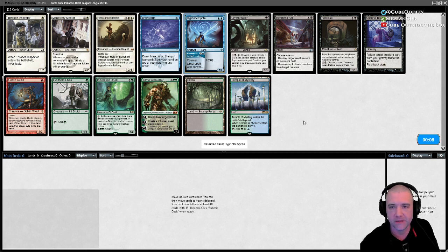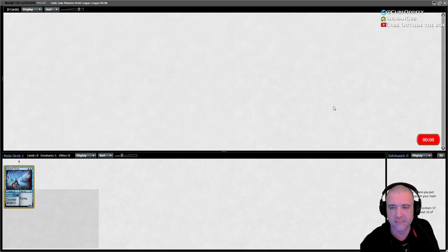Pack Rat or one of the dorks is probably the better pick, but I'm going to grab the Sprite and see where we get.